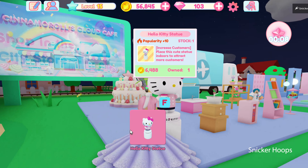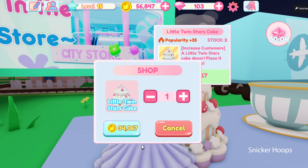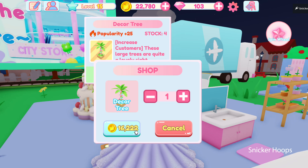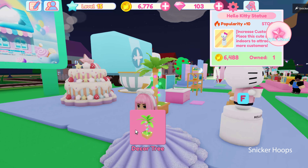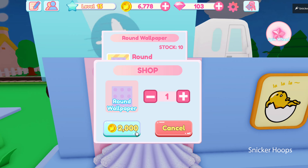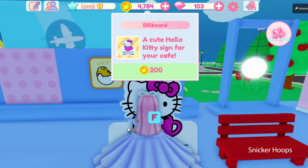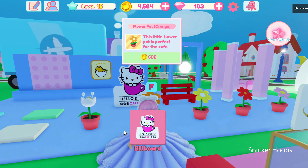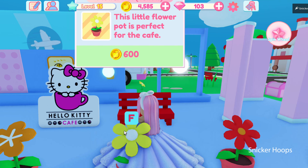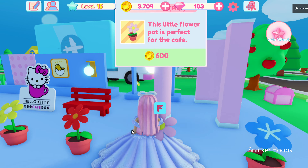I'm also going to buy this Hello Kitty statue to decorate with. I love this giant cake! And trees, because we're going to decorate the outside of the cafe too. This wallpaper — I love it, we'll get it. And how about this sign, to celebrate that we reopened our Hello Kitty Cafe? Some flowers — I can't forget these, I love flowers.